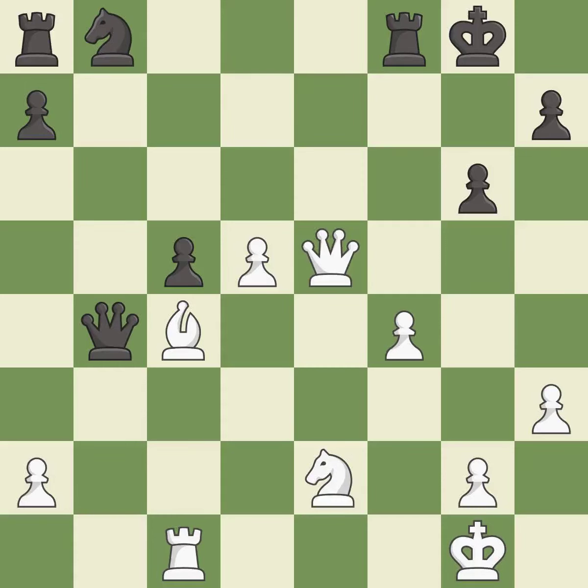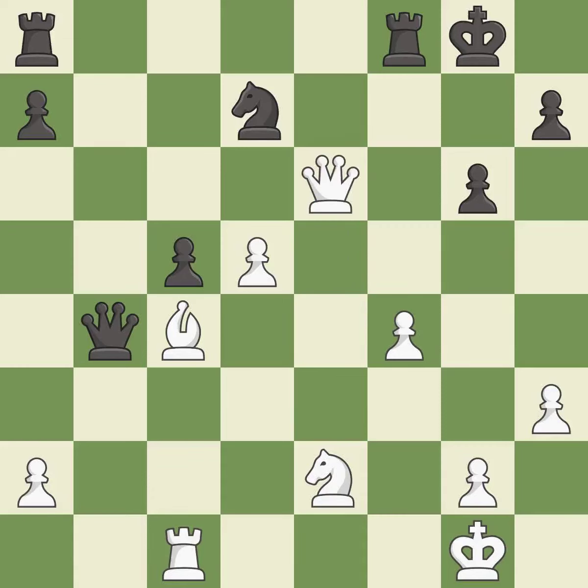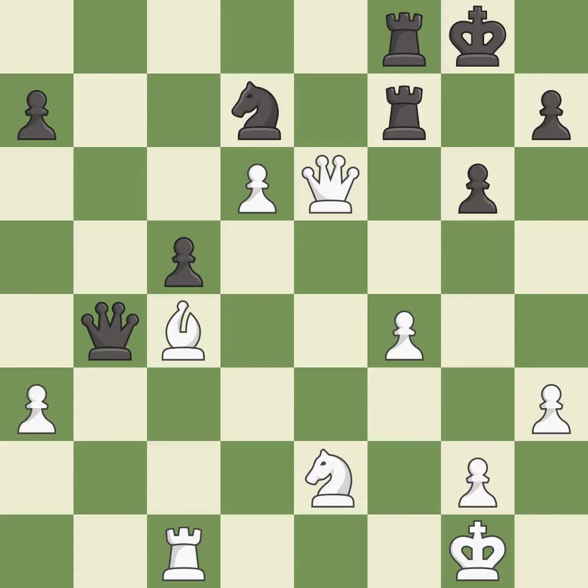This overlooks a better way to move a queen to safety. This allows the opponent to develop a piece while also winning a tempo on a queen — it is an inaccuracy. This activates a piece and simultaneously wins time by attacking an opposing queen — it is best. This threatens to win a knight — it is best. This defends a knight that was under attack and had no defenders — it is best. This wins material — it is excellent. This protects the attacked rook — it is best. A very strong play — it is excellent. This misses a better way to defend a knight that was under attack — it is an inaccuracy.